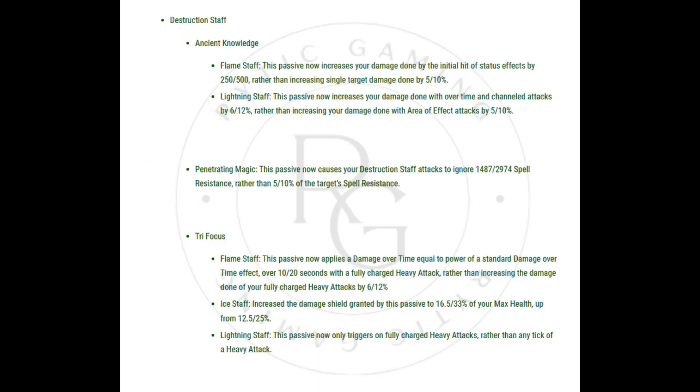Destruction Staff — Ancient Knowledge. Flame Staff: This passive now increases your damage done by the initial hit of status effects by 250–500, rather than increasing single target damage done by 5–10%. Lightning Staff: This passive now increases your damage done with over-time and channeled attacks by 6–12%, rather than increasing damage done with area-of-effect attacks by 5–10%.